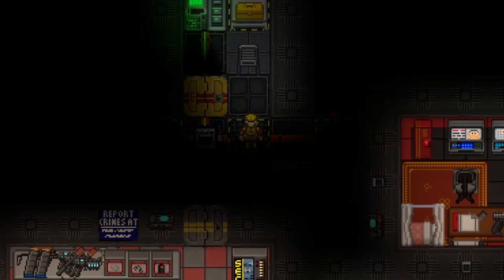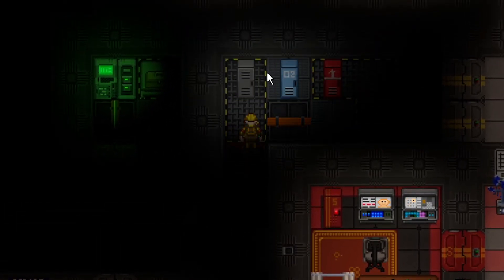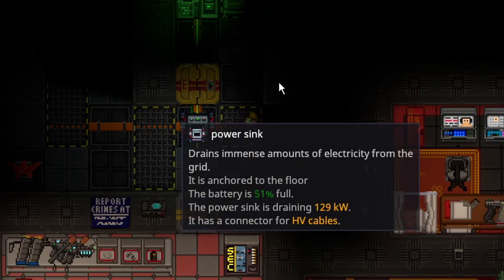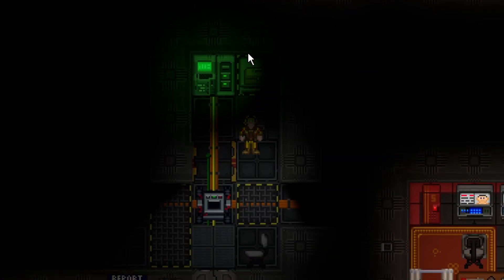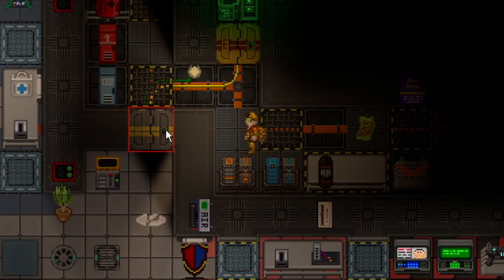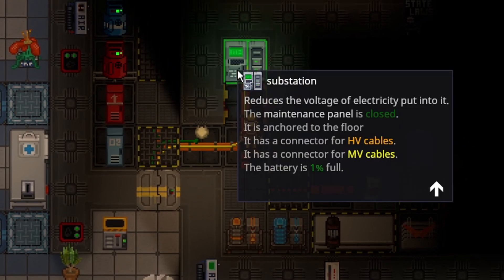One thing I would advise doing: you could literally build a little area and put the power sink there, connect HV wires to it from the same network, and just wall it in. You could use a reinforced wall to make it extremely difficult to stop, or hide it with normal walls if you're trying to be more sneaky about it.